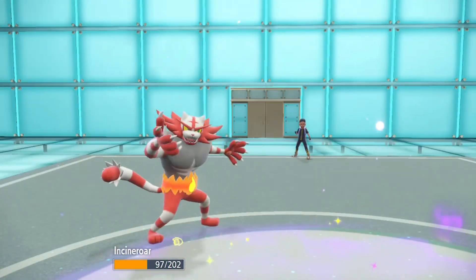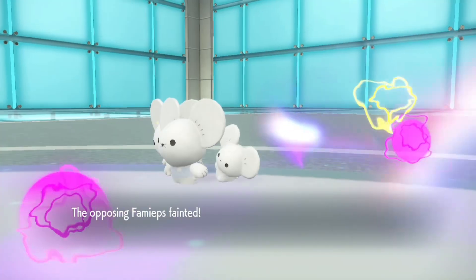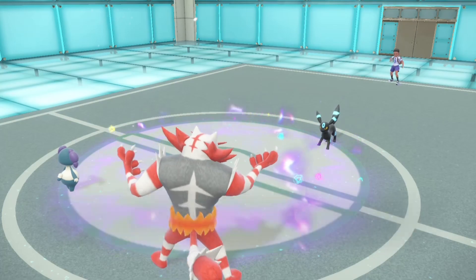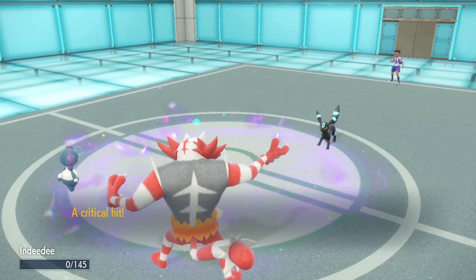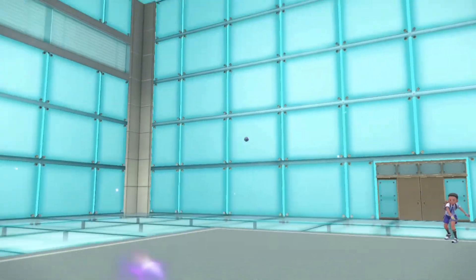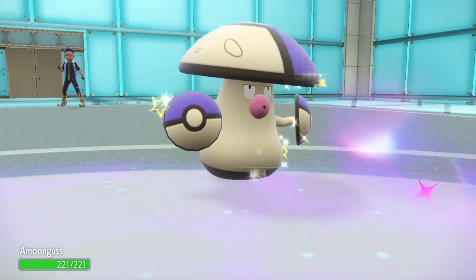Super Fang — is that Choice Scarf? Probably not, because it used Protect but was still fast enough. Foul Play deleted my Indeedy — and that's the only one that can set up Trick Room. We're in a bad lead, so for the bad lead I bring out Amoonguss.